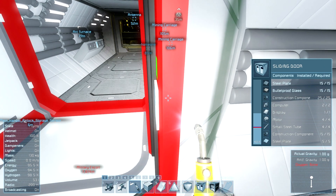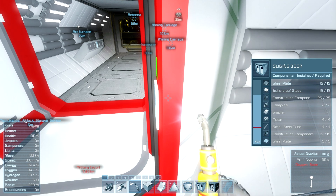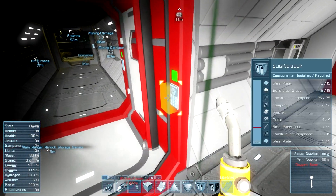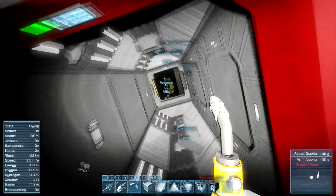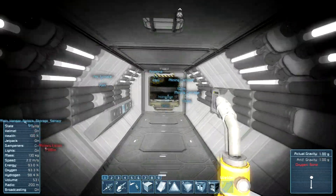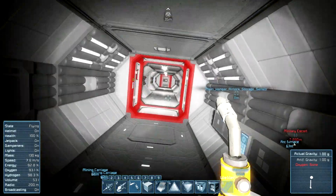This looks like it's going to be a useful door. I'm kind of excited to see how this thing functions. So let's watch the animation. Nice. Very nice. I can spin around in circles in here now! So for areas that you're going to be transitioning from space to the station, it seems like that's going to be very useful.